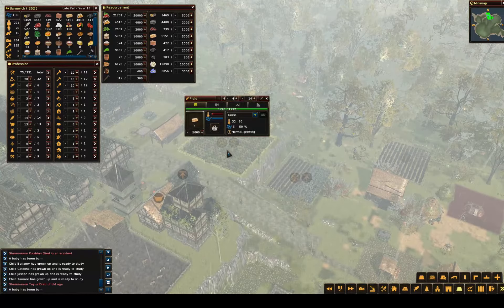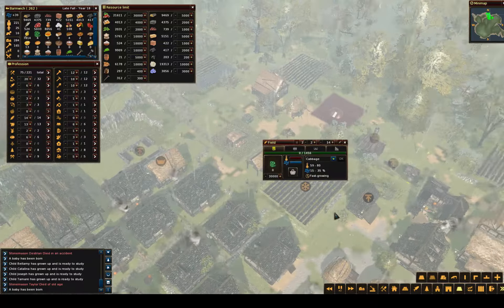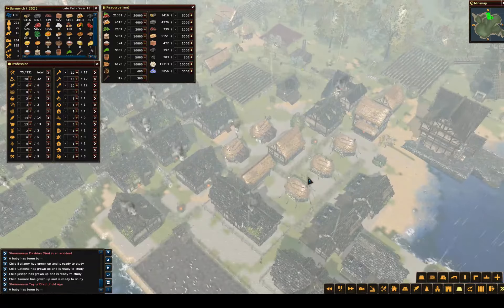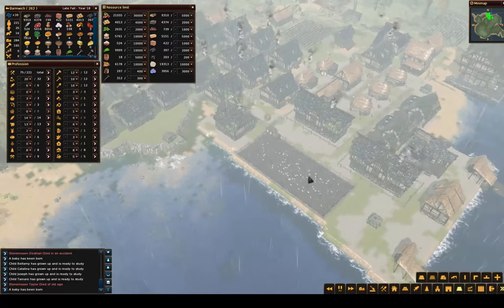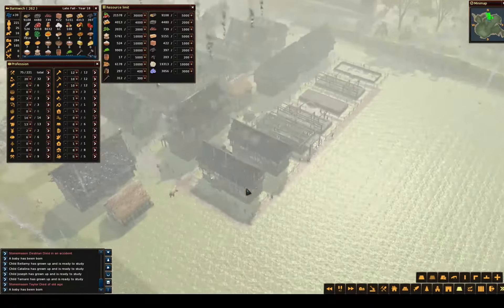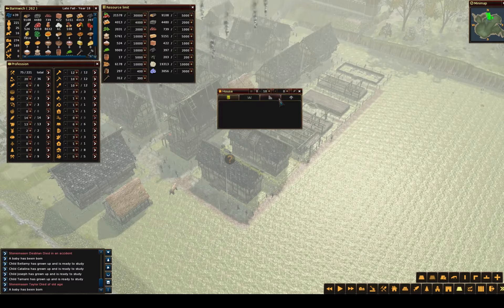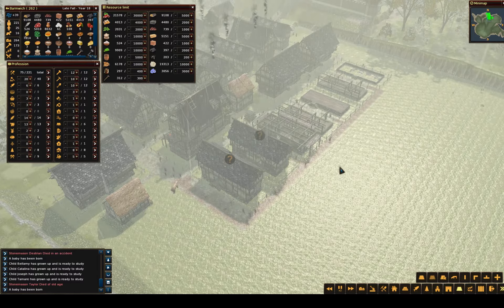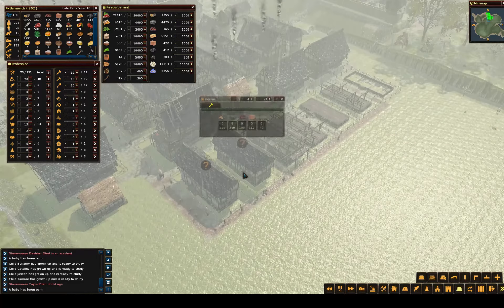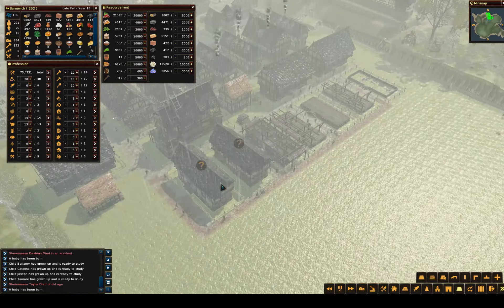Late fall. We are maxed on grains. Cabbage is harvested. Oats. Everything is looking okay. Glad that thunderstorm was short-lived. Looks like there's nobody living there yet — that's nice. They must have just finished, like really just finished if there was nobody living in there yet.